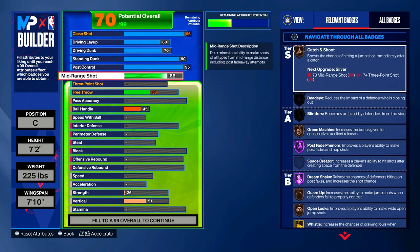Mid Range: put your Mid Range to a 78. That gives you Catch and Shoot on silver, which boosts the chance of hitting a jump shot immediately after a catch. Deadeye and Blinders are on bronze. Green Machine is on silver. And Open Looks pops up to silver, which improves a player's ability to make wide open jump shots.